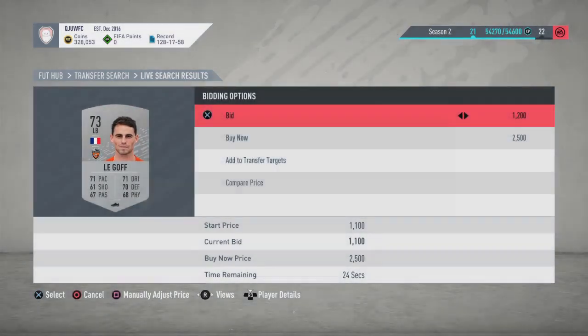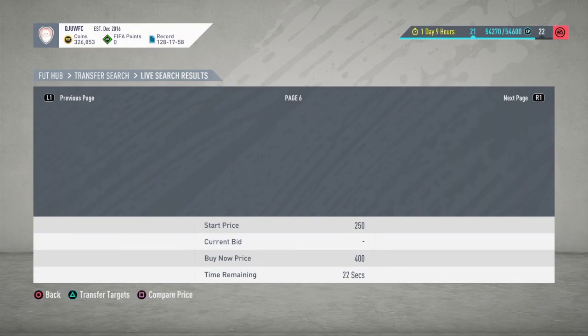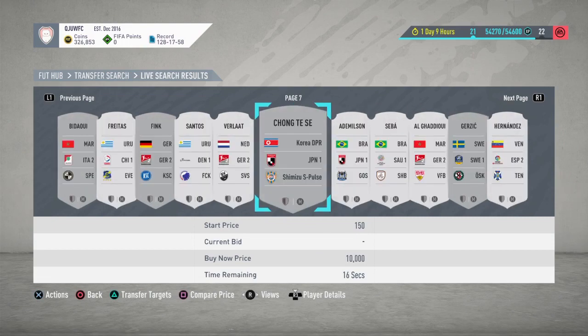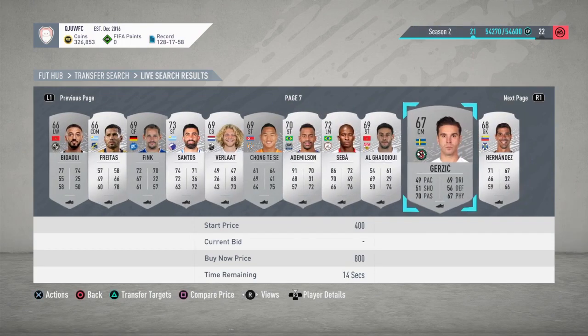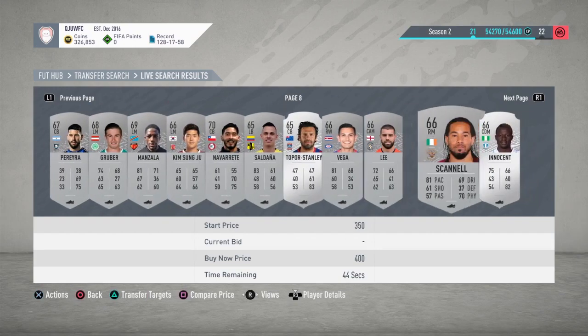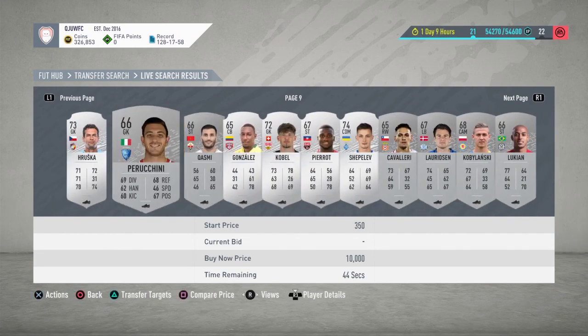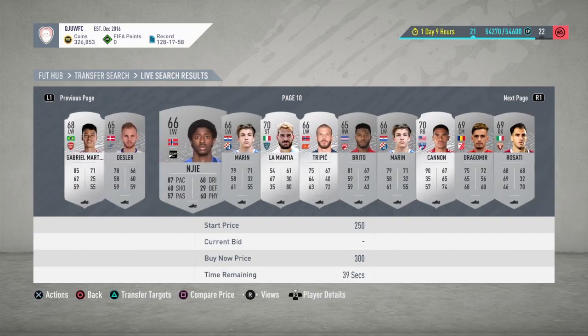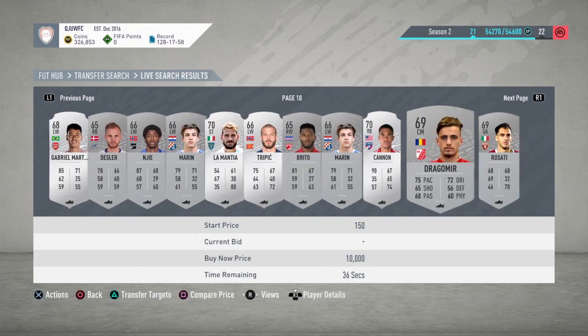So this guy is at 1100 coins — let's bid 1200 coins on that. Just bid on every player who already has a bid. You could also bid 150 coins on players who don't have a bid on them, but that's a little bit risky.